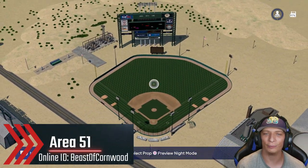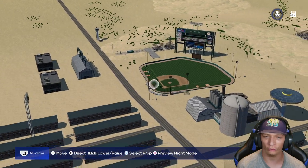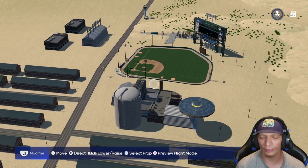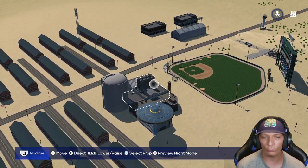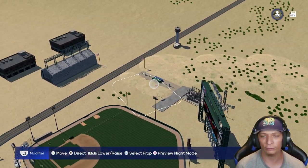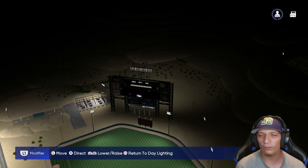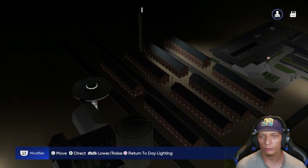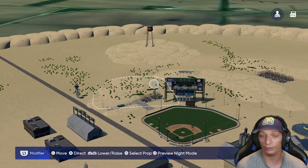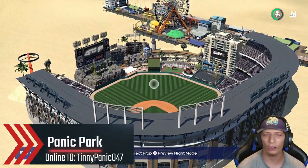If you clicked on this video, chances are it's because of this stadium — Area 51 in MLB The Show 22. Absolutely a beautiful stadium. It definitely reminds me of other themed stadiums like the prison and the airport one from AP Gaming. This one is so awesome, and the lighting is pretty good as well. I would like to light up the background a little bit more, but overall it's a pretty nice and very creative stadium. Nice job.